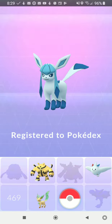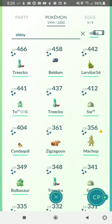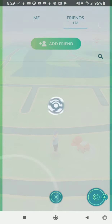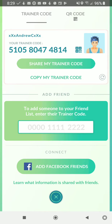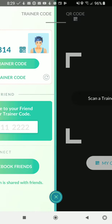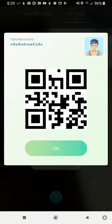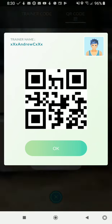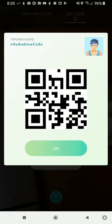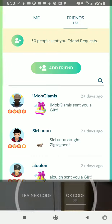While I'm at it, everybody go ahead and post your friend codes down in the comment section. I'm going to show my QR code right now. You guys can add me — post your friend codes in the comment section, and I will see you guys next time. Later!